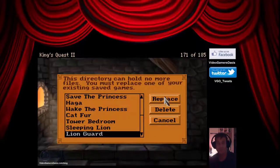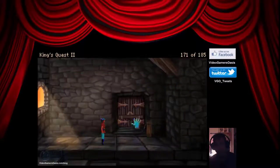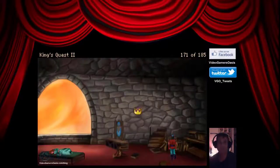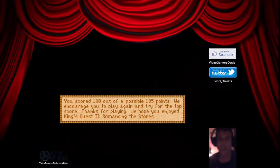Lion Guard — we'll rename that as cat fur. Open the gate. You lift the heavy wooden beam that holds the doors in place. Alright, we'll just skip all this part. We've already been to this part where the princess is sleeping. You scored less than 185 points.